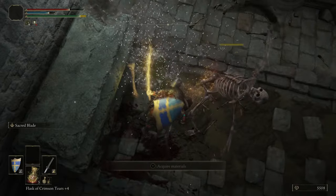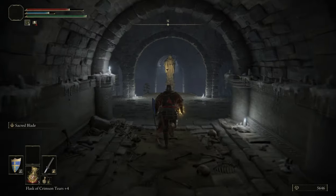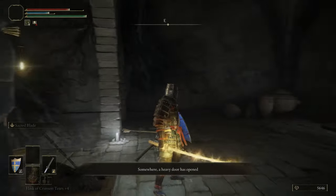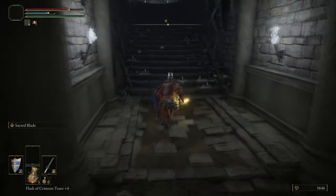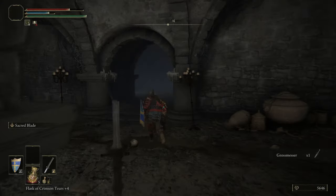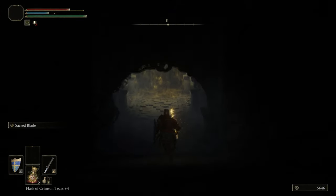I want to talk a little about the boss of this area — a Cemetery Shade. They're actually a surprisingly robust enemy. They can tank a lot of physical damage, they hit exceptionally hard, they can inflict bleed on you, and they can also stun you in place for a grab attack. They're reasonably scary, unless you have Sacred Blade.